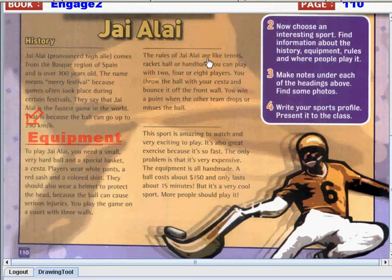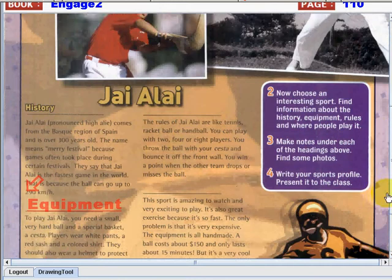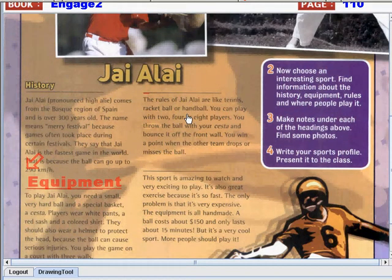The rules of Jai Alai are like tennis, racquetball, or handball. You can play with two, four, or eight players. You can throw the ball with your cesta and bounce it off the front wall. You win a point when the other team drops or misses the ball. So the answer is: how to play — like the procedure. Very good.